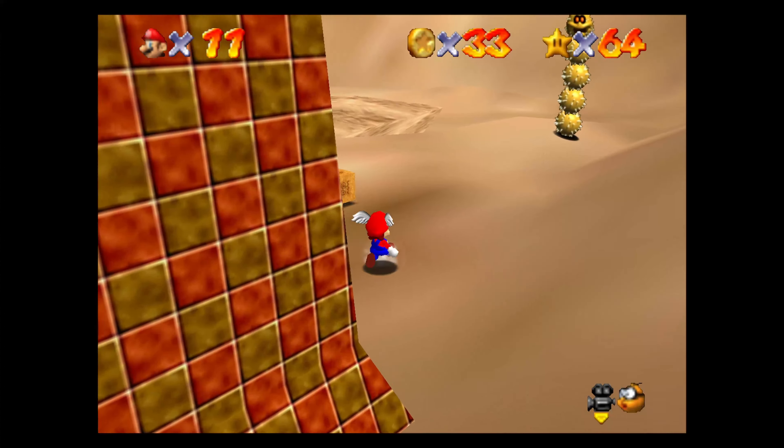Be careful with the condor there — he will steal your hat because you took a star. His next source of vengeance is to take your hat. And for whatever reason, if you do lose your hat, you will take more damage. Mario has this thing where if you lose his hat, you take double damage. You're just not as super without your hat. At least it's not like in Super Mario Sunshine — in Super Mario Sunshine, you start losing your HP if you don't have your hat. That's something.